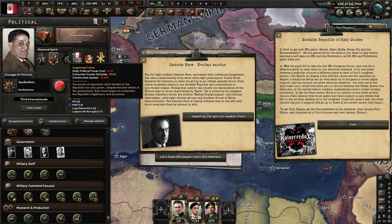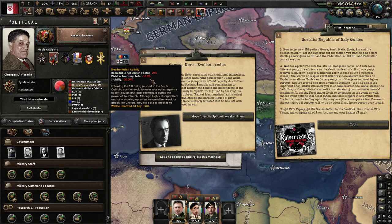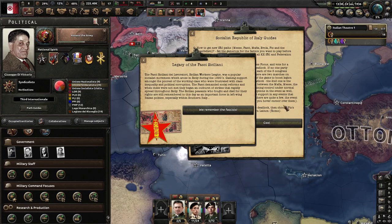Noting that neither can benefit the descendants of the Roman race, Evola is joined by radical traditionalists, anti-clerical nationalists, ultra-right veteran groups, and hard-line House of Savoy restorationists. There are path notes: one event sparks German intervention with the unpopular chairman, and the Neo-Sanfedesti are involved too. The second event is important — it lets you choose between the Catholics and boost Legion and fascist support on events that occur. The final one leads up to the Congress.